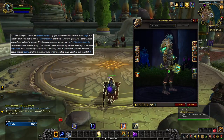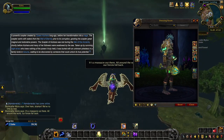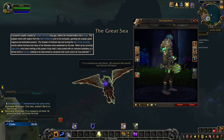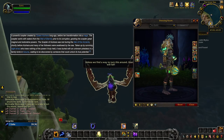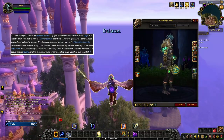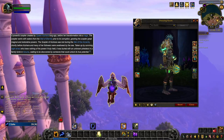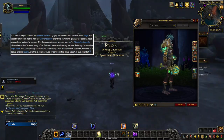The scepter swirls with waters from the Well of Eternity prior to its corruption, granting the scepter great magical and restorative powers. The Scepter of Azshara was lost during the War of the Ancients, shortly before Azshara and many of her followers were swallowed by the sea. Taken up by surviving night elves who knew nothing of the power it truly held, it was buried with an unknown priestess in a family tomb in Azsuna, waiting to be discovered by someone that could unlock its true potential.